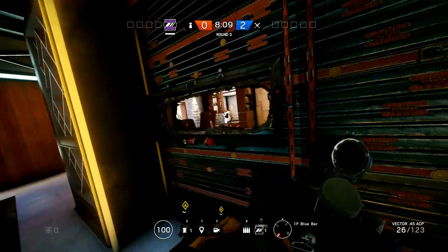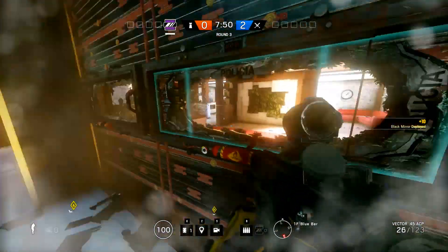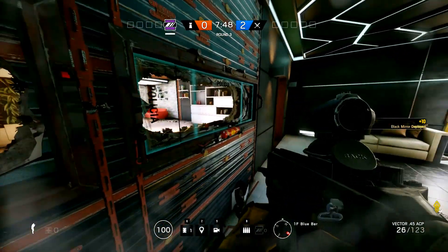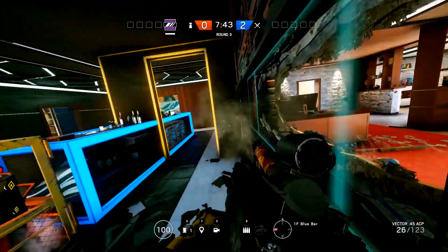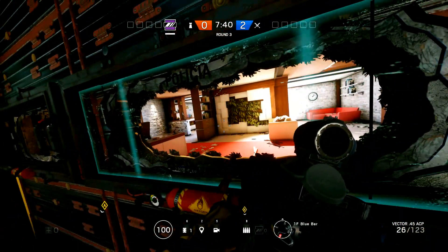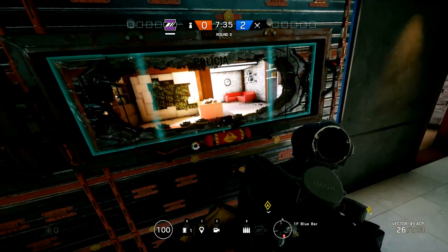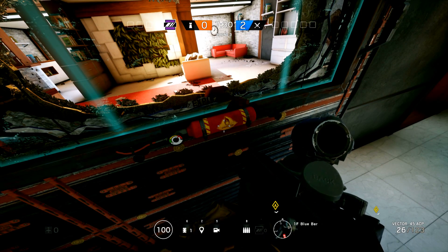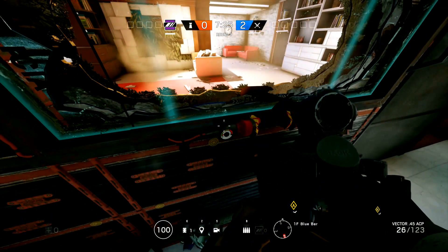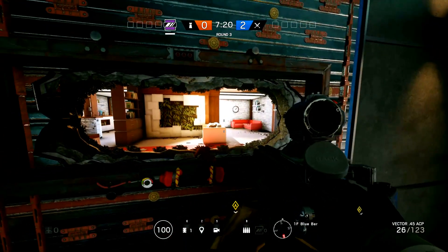It is better to use Valkyrie and put some cams up to get information that way. Also, remember that when you have a window like this, if you need to open it, I would recommend not to do it because you will leave a big hole in the site. And if you do open it, remember to tell your team. Because if you hit it once, you will hear the sound — the enemy on the other side will hear it too and will know it's going to be opened, so you won't be able to surprise them.